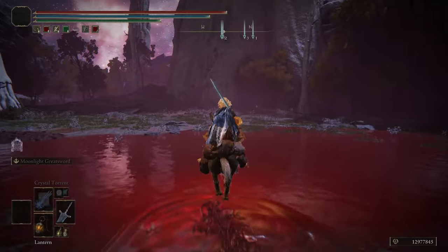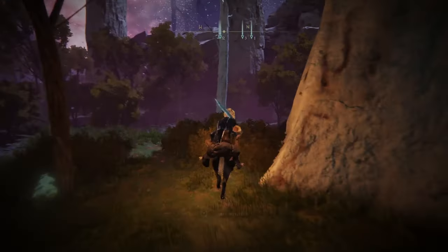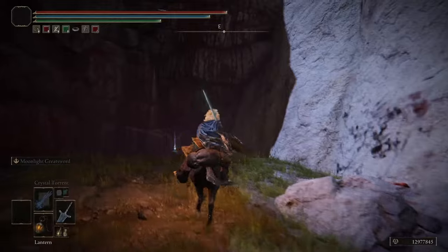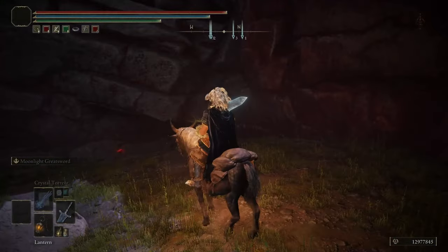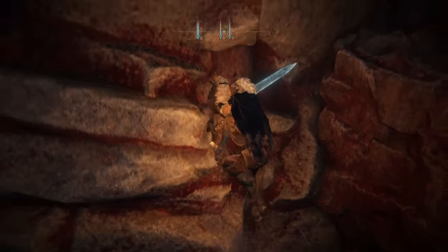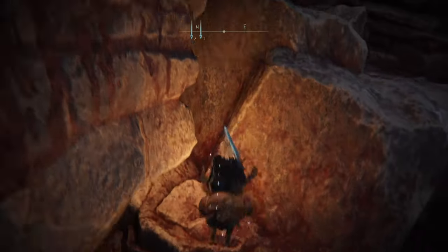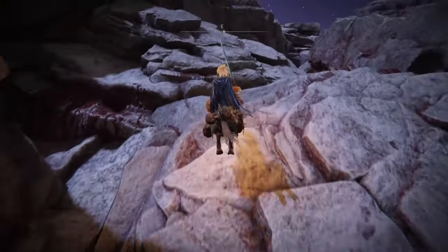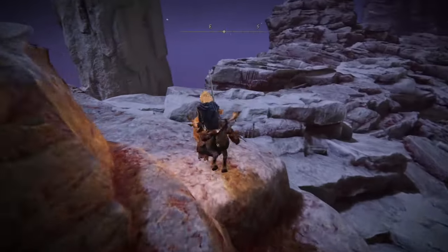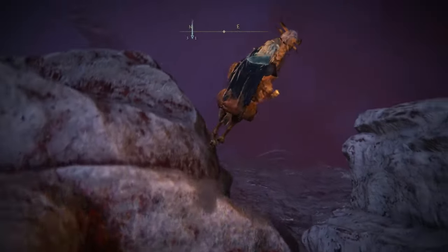Keep running straight until you get to a massive tree, then go behind it. Once you reach this little enclosed area, start climbing — jump from the rock on the side, then onto the corner, then jump up onto a platform. Once up there, turn around and jump across to the other side. Follow the same path for a bit more climbing to get to the back of this massive cliff face.